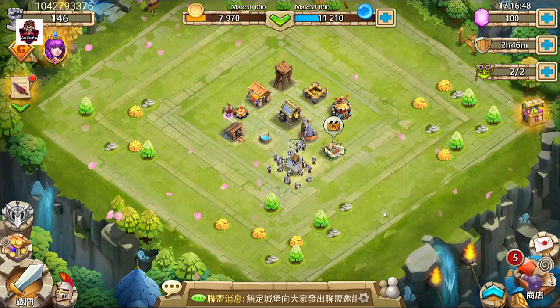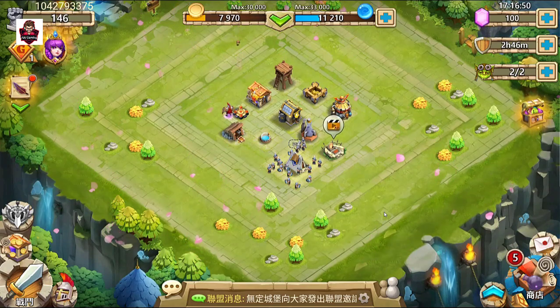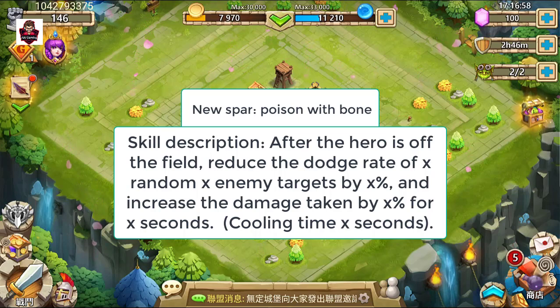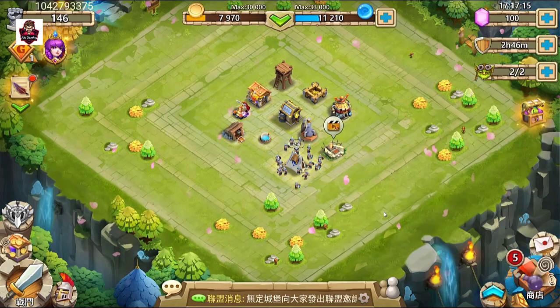The new enhancement talent is called 'Poison with Boon.' After the hero leaves the field, it reduces the dodge rate of X random enemy heroes by X% and increases the damage taken by those targets by X% for a set duration. Pulling time is X seconds.